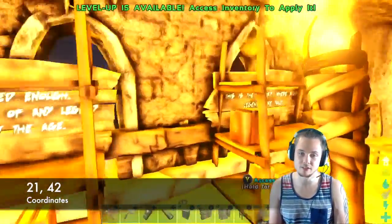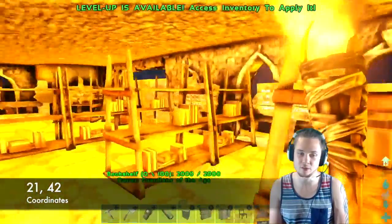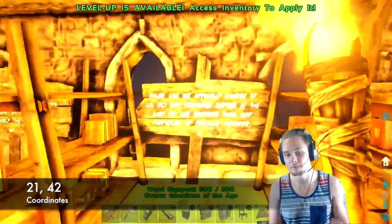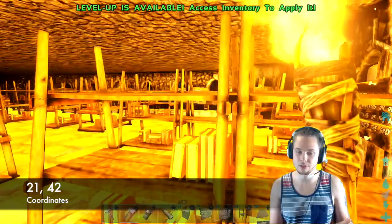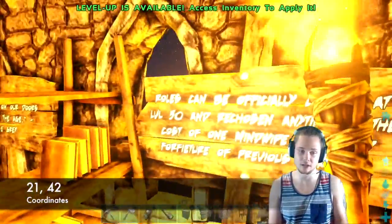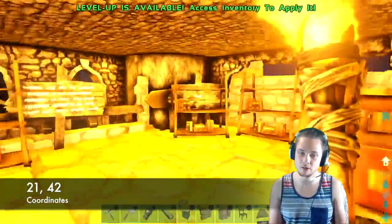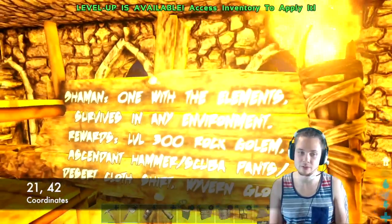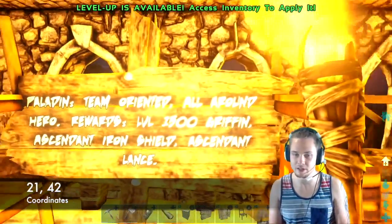The library sign says 'where many legends are told — if you are experienced enough, you can acquire the role of any legend to help protect the age.' Roles can be officially chosen at level 50 and re-chosen at any time at the cost of one mind wipe tonic and forfeiture of previous rewards. When you pick a role you get that role's rewards, and if you bring a mind wipe tonic you can change your role. There's a Shaman — one with the elements, survives any environment.